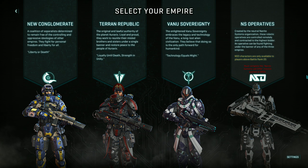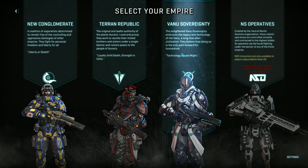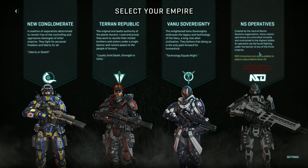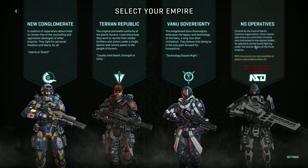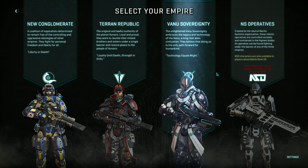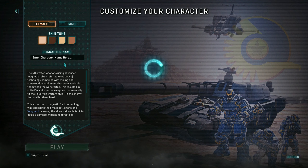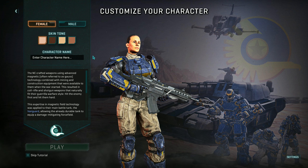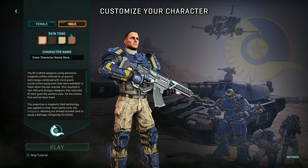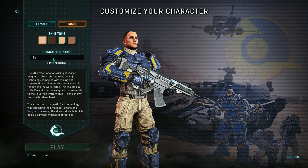Okay guys, here's the character creation. Select your empire. Here's the New Conglomerate, Terran Republic, Vanu Sovereignty, and NS Operatives. We can play as the Operatives but must complete the Nanite System first, so we need to do something to pick that empire. Let's go pick the New Conglomerate. Here's the character customization — female character and male character. We can change the skin tone and character name, so let's name our character.